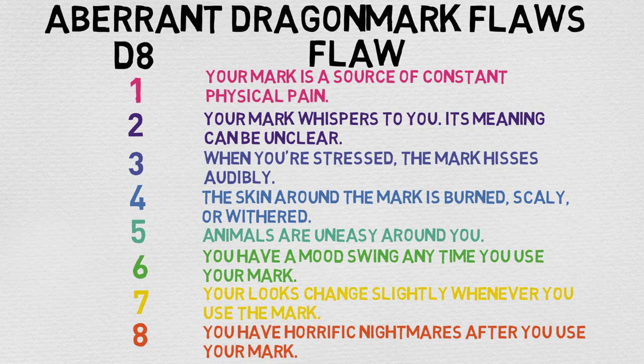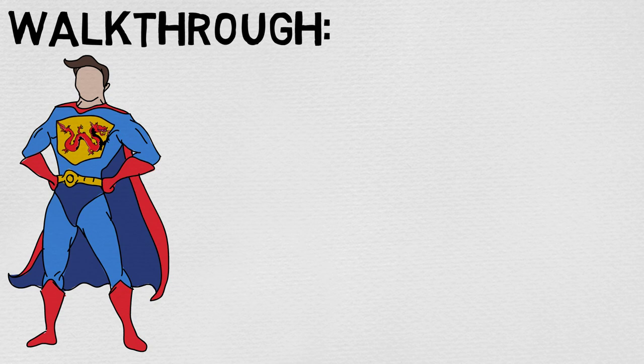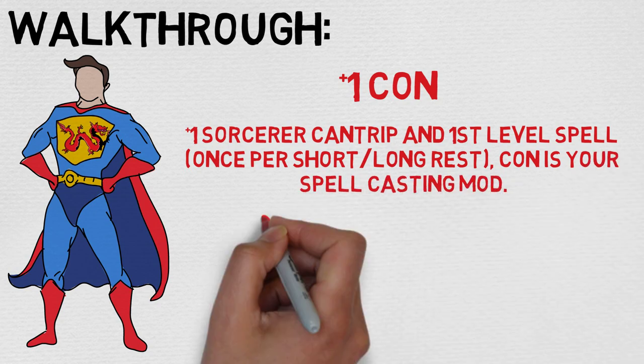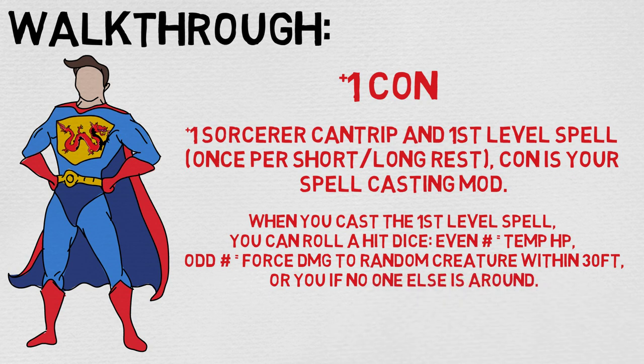Let's actually take a quick walkthrough here, just to try to simplify this to the best of our abilities. So: plus one to Con, maximum of 20 — really easy to get, really easy to understand. The second part: you gain one sorcerer cantrip and first-level spell. The first-level spell you can use once per short or long rest. Con is your spellcasting ability modifier, which is pretty great for a lot of builds. When you cast the first-level spell, you can roll a hit die. Even numbers gain you temp HP; odd numbers cause force damage to a random creature within 30 feet of you, or you if no one else is around — which is really an interesting caveat.